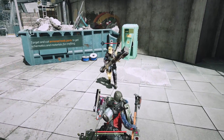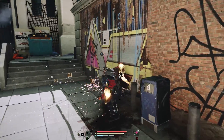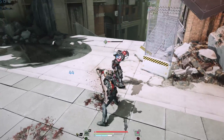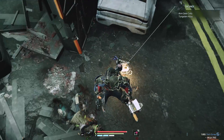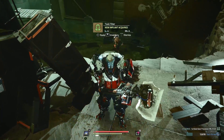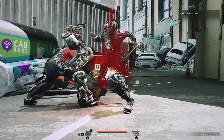Enemies have armored or unarmored spots on their body. You can aim at individual parts using the targeting system. You do more damage to exposed areas and less damage to armored ones. Armored pieces can yield materials, schematics, weapons, and implants. To get them, you're going to have to weaken the part and then execute to sever the piece from the enemy.